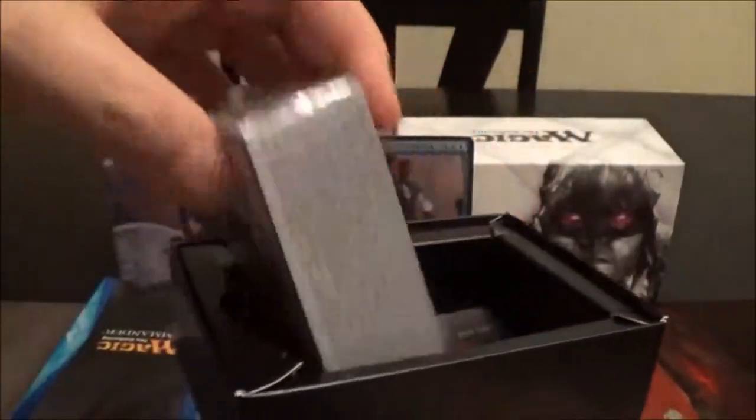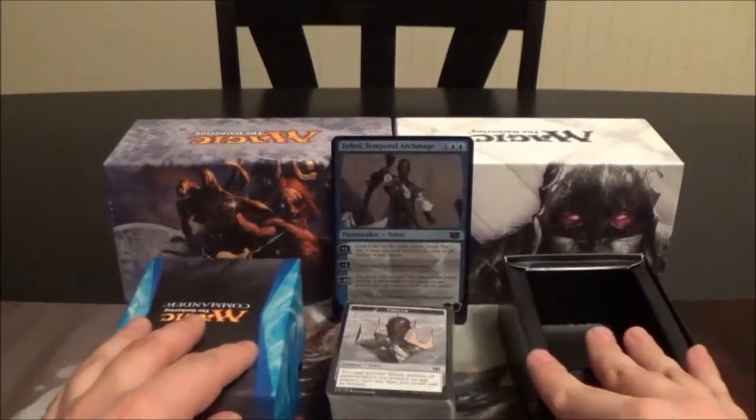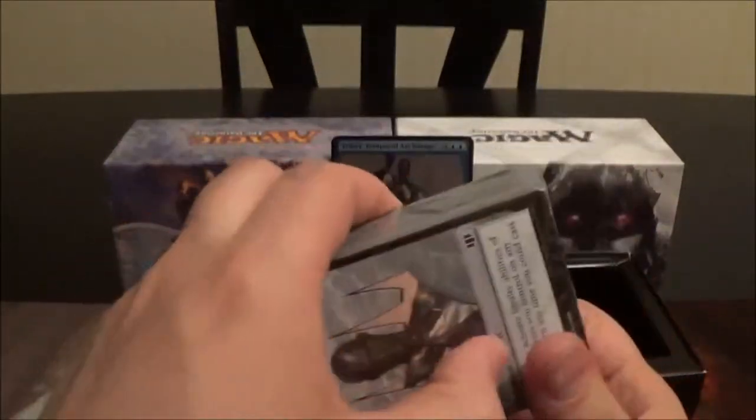Let's open up the deck storage box and take out the contents. Up front we have the deck, the Teferi emblem, and then the rest of the contents — just your strategy insert and rules reference card. Let's crack open the Peer Through Time deck and see what it has to offer.